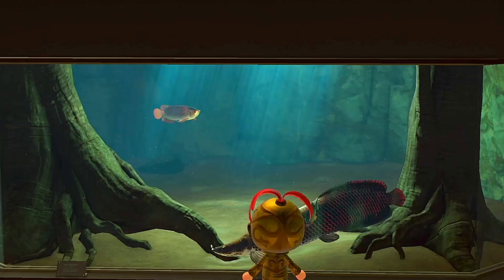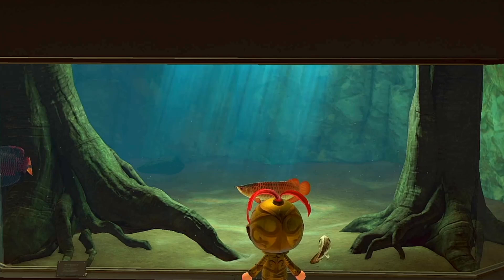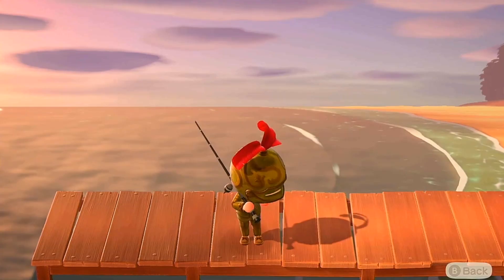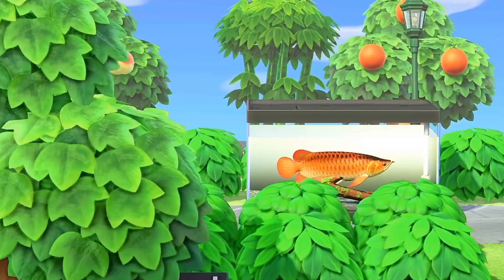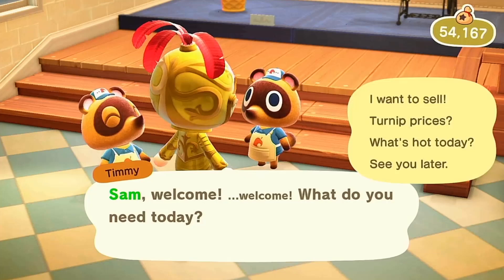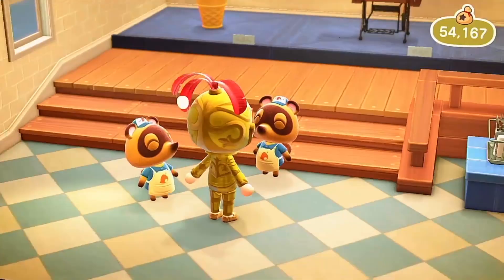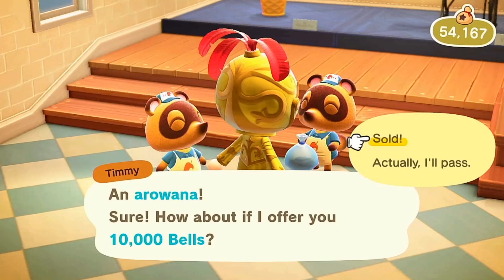Arowanas are ancient fish that have remained basically unchanged for 100 million years. They are known for their large scales and the hair that sticks out from their lower lips. They have a remarkable jumping ability and can leap over a yard above the surface of the water. Males protect their babies by keeping them in their mouths and releasing them once they reach a certain size. When searching for fish along the river, you should be looking for large shadows. It may take numerous attempts, as there are other fish that share the same profile as the Arowana. Keep trying, and eventually one of those shadows will be the Arowana.